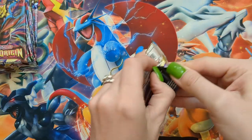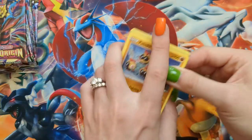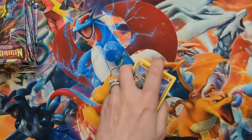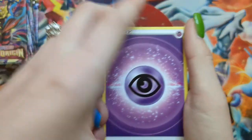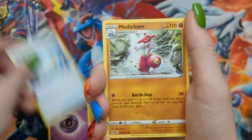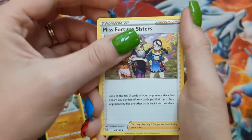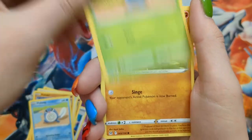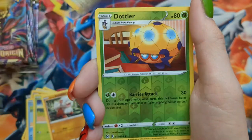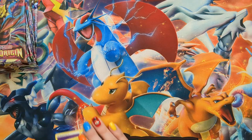Still lots of these non-hollow rares are ones that I still need for my collection, so can't be mad at it. Pack twenty-four: Psychic Energy, Archphone, Medicham, Misfortunate Sisters — that's a new one for me — Phalanx, Poliwag, Oddish, Hisuian Growlithe, Lickitung, a Dottler Reverse, and a Kingdra Holo. I'll put that holo with the others.